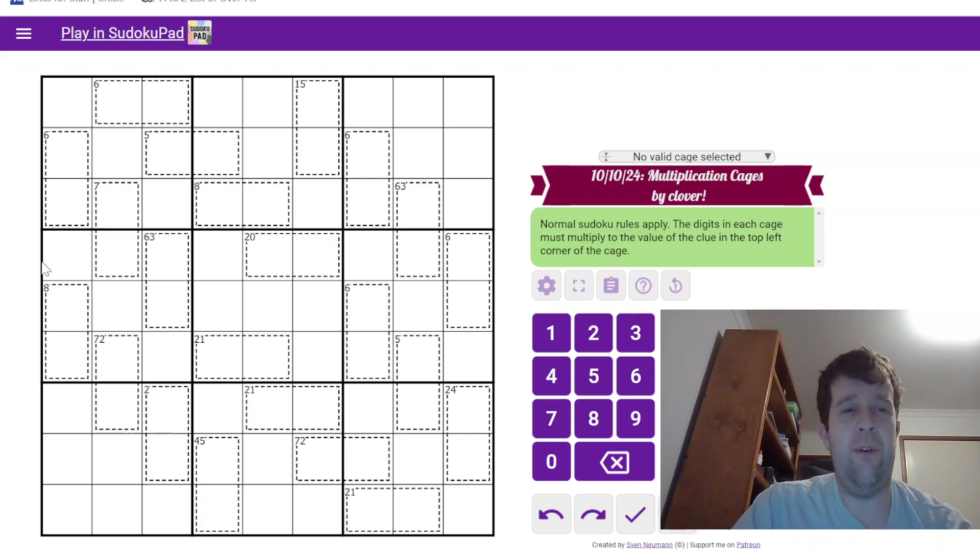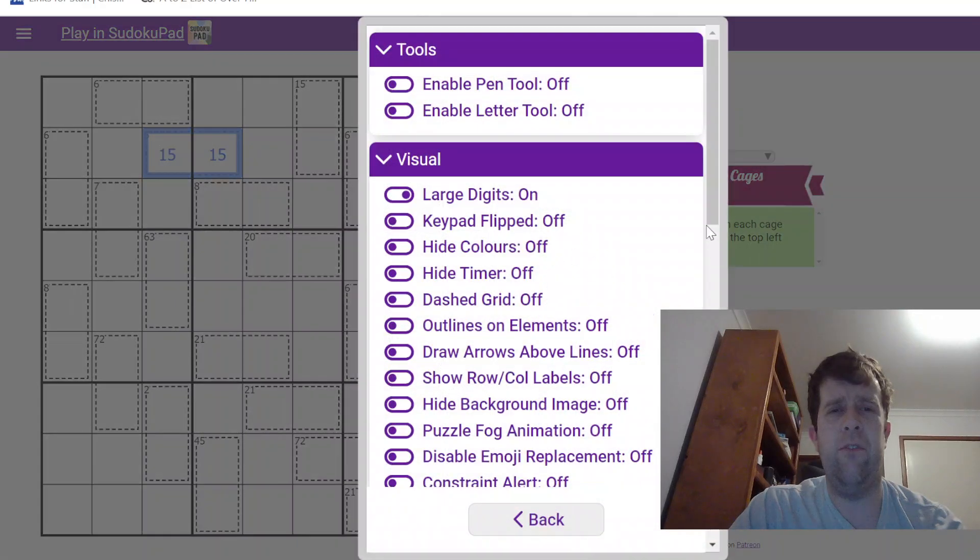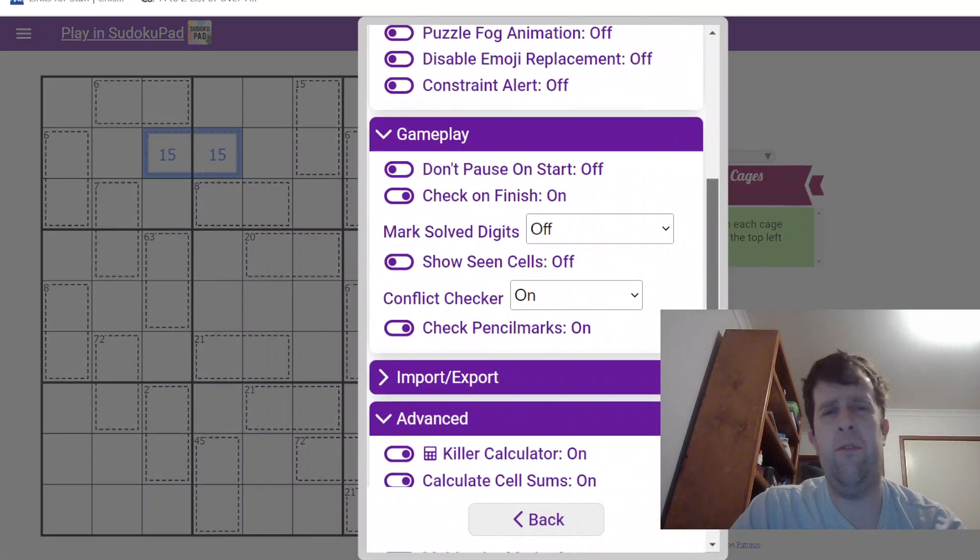That being said, let's get into it. It's a Clover puzzle and it's rotationally symmetrical down this axis. But I'm not going to do that right now — I'm going to fill in the cages where there is literally no other choice about what it can be. I'm going to turn off conflict checker — I meant to turn off conflict checker for this puzzle, or for most of them.